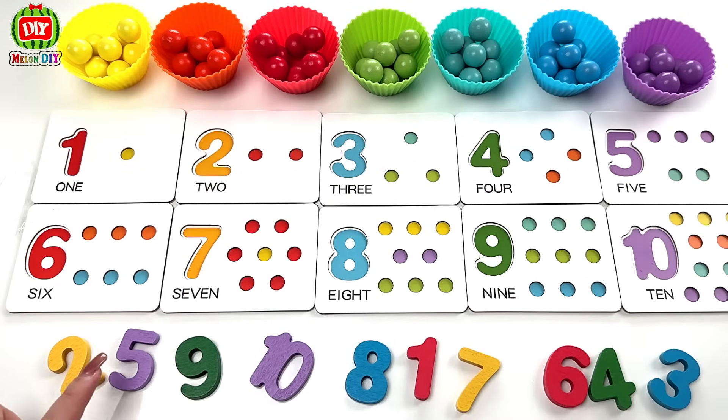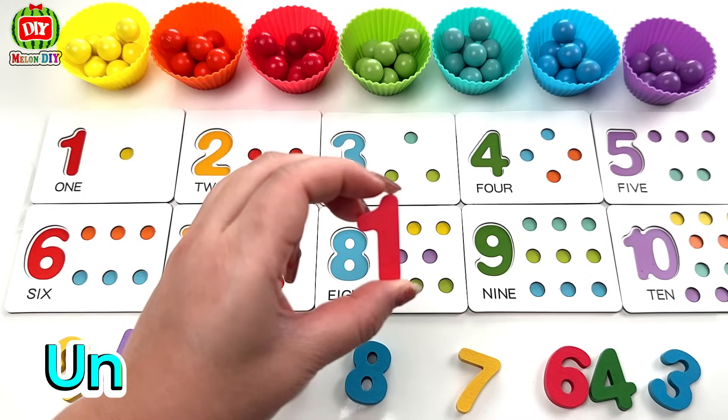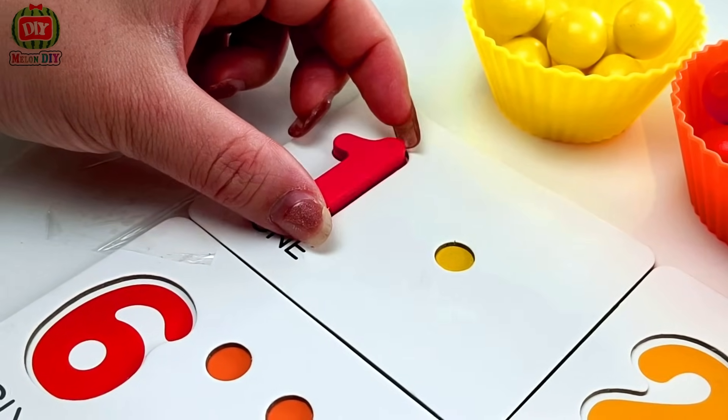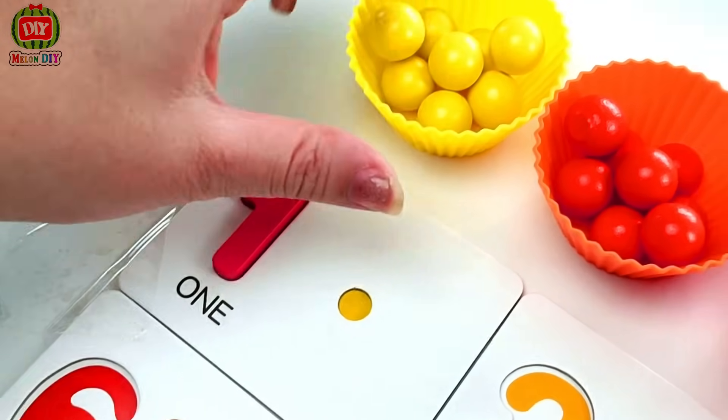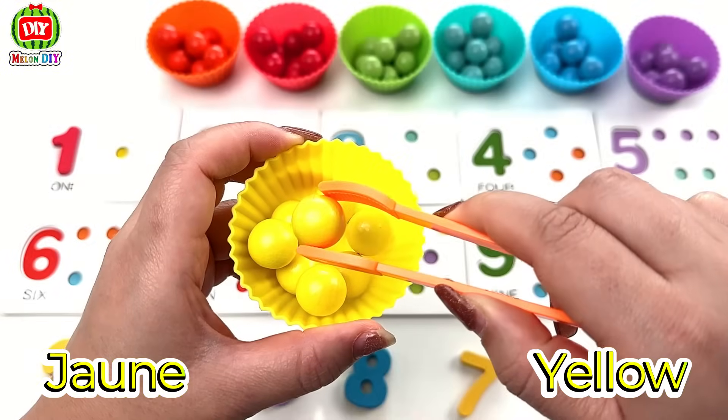Nous commençons par le numéro 1. 1. Ensuite, nous avons besoin d'une balle jaune. 1 — Yellow.